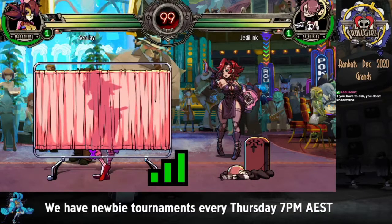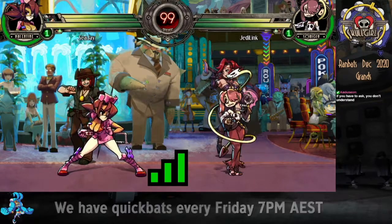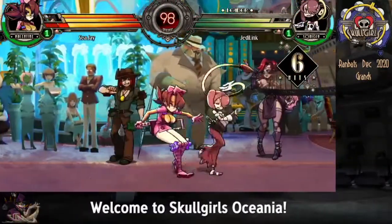First set, first game. We'll sort of just go through the game and I'll talk about stuff as it comes along. If there's anything worth mentioning, we'll go back to it after the match. Stand jab — that's jab sort of stuff.